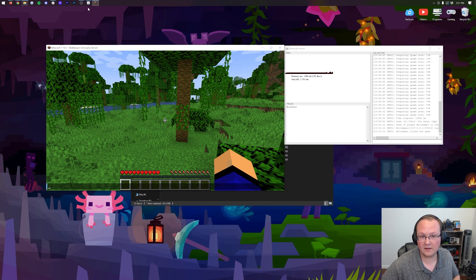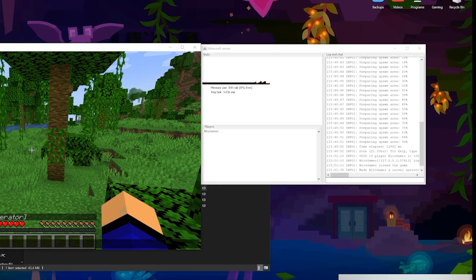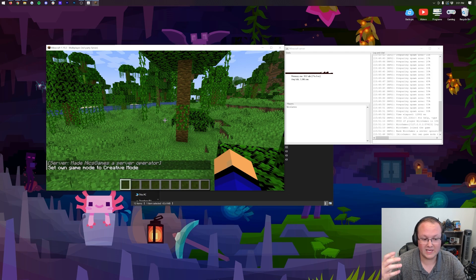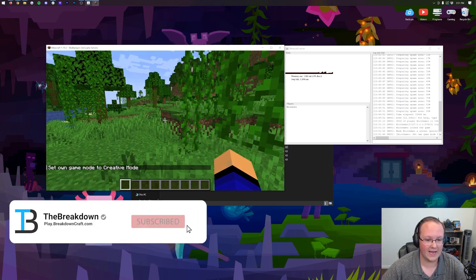We can also go ahead and op ourselves in this server. Come over here to the server console area, and in the text box type 'op' followed by your username, then hit Enter. As you can see, we have now been made a server operator in-game. If we do /gamemode creative, we can now do that. If you're not opped, you can't use gamemode, change the weather, and all that stuff.